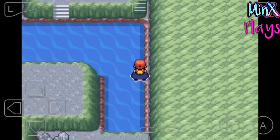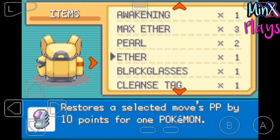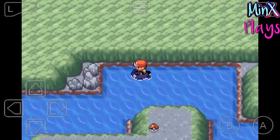We have to enter the Cerulean Cave. I am playing this game after a very long time, so I don't remember the exact way to go to Mewtwo. I will try my best to do it as quickly as possible.